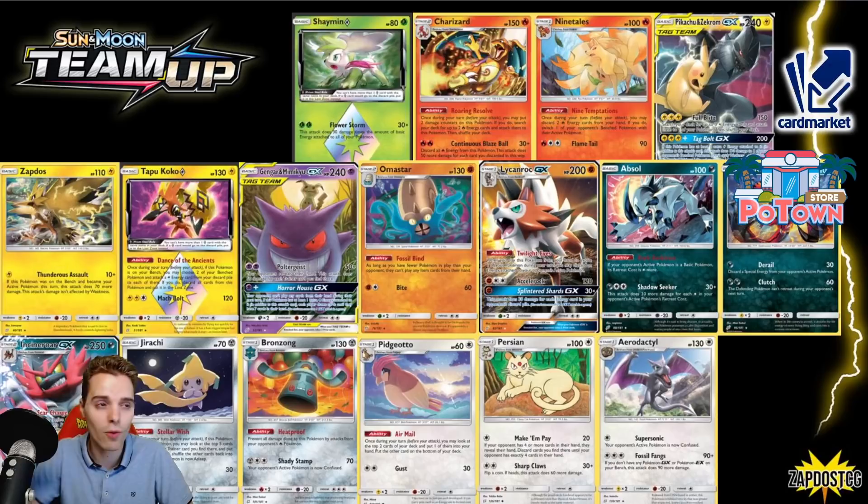Decks that we're losing: Pikarom is entirely out. Zapdos saw some play with Zapdos-Jirachi — I used to love that deck, played it a lot during that season. Zapdos-Jirachi was my deck to go to. We also have Tapu Koko Prism Star leaving — very good energy acceleration.